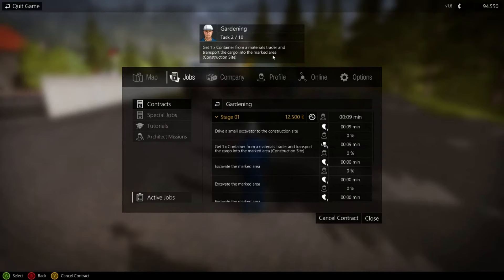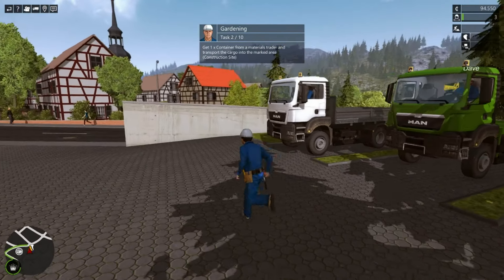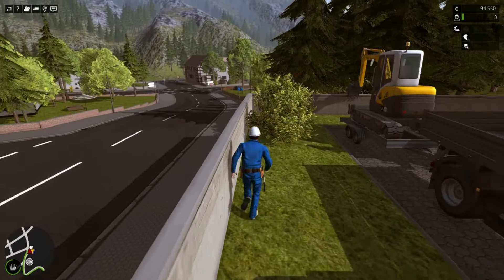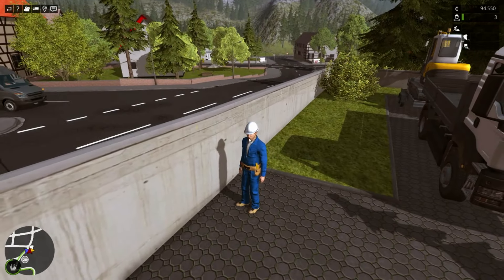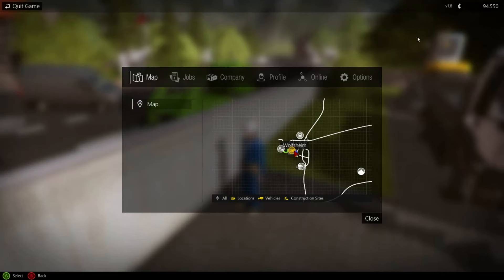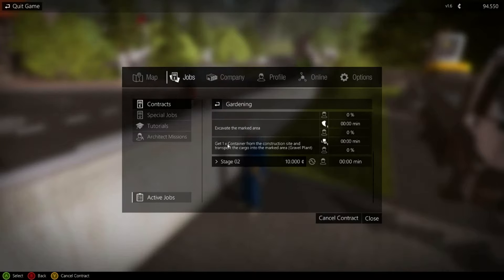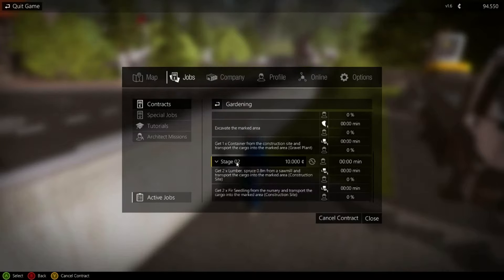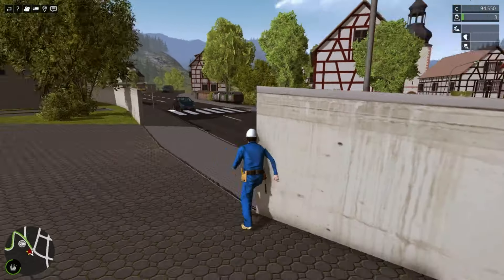Let's check — one container from the trader. Okay so Joseph, drive what you have and go to the construction site. Dave, you're going to go grab the container. Let's see what else we need here. Excavate — your GPS should be automatically set to it.